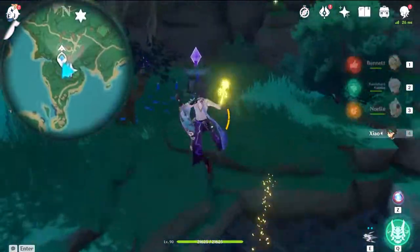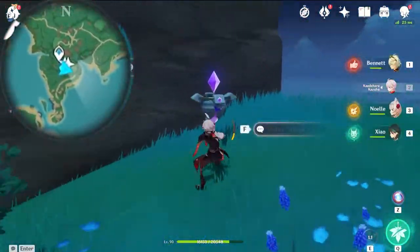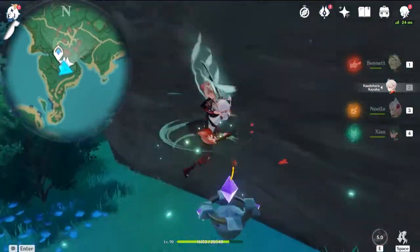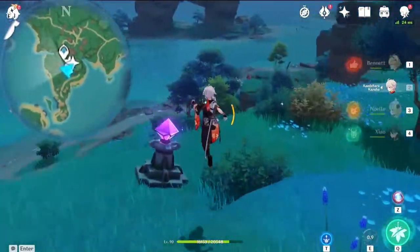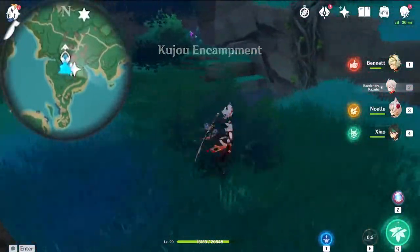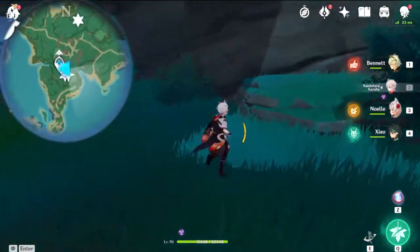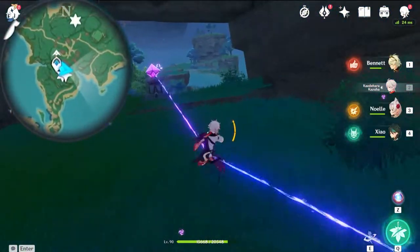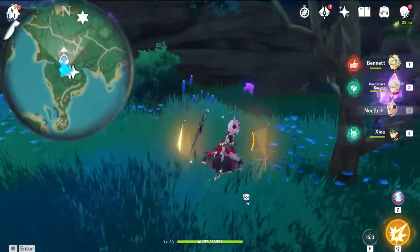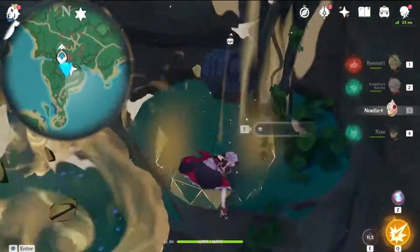Now you want to teleport to the Crucial Encampment. There's a tiny puzzle you want to solve — first of all grab this Relay Stone, then you want to link it near this one and try to extend it as much as possible. Once that's linked, you want to get yourself electrocuted and then walk in between these two stones. Once the gate is open, the next Electricalist is right here.